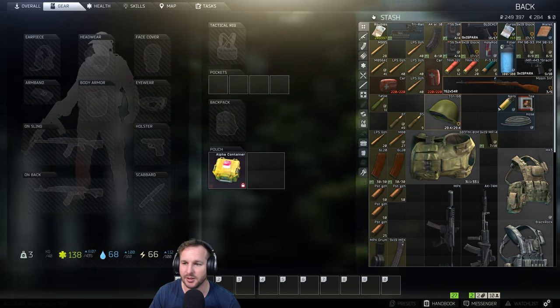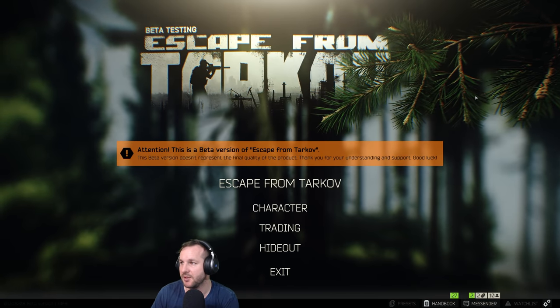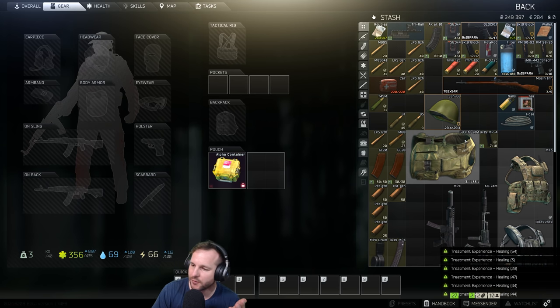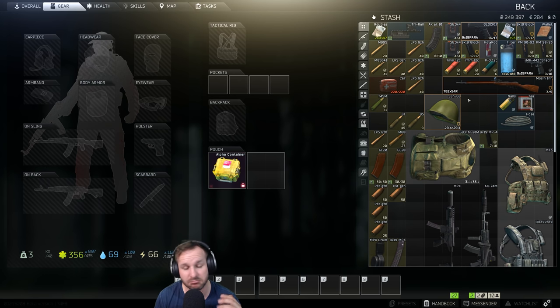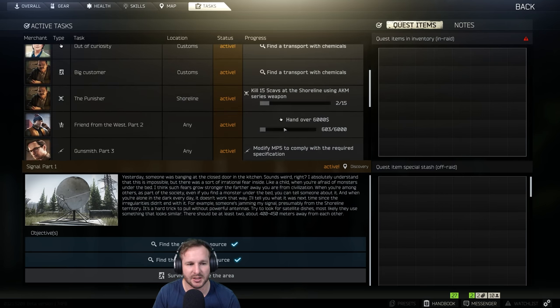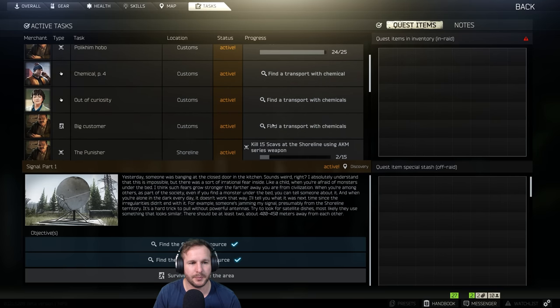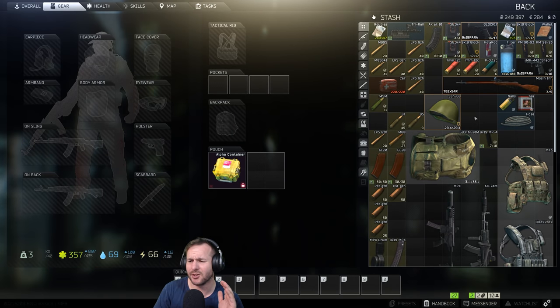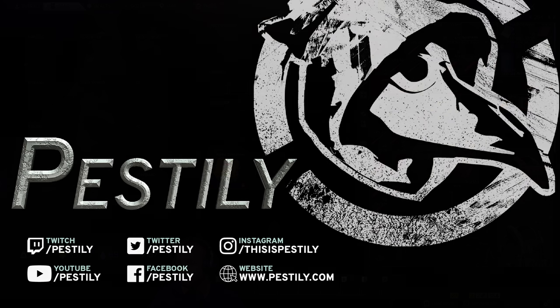So that's pretty much how you would do a money run if you're a little bit undergeared and don't have keys but still want to get some other things done on the side. We don't have the signal quest done yet until we survive and leave the shoreline raid, but we still got most of that done as well as progress on the Punisher quest. This episode's already been going quite long. Anyway guys, feel free to hit me on my live stream or down in the comments below with any questions, and I'll see you next time.